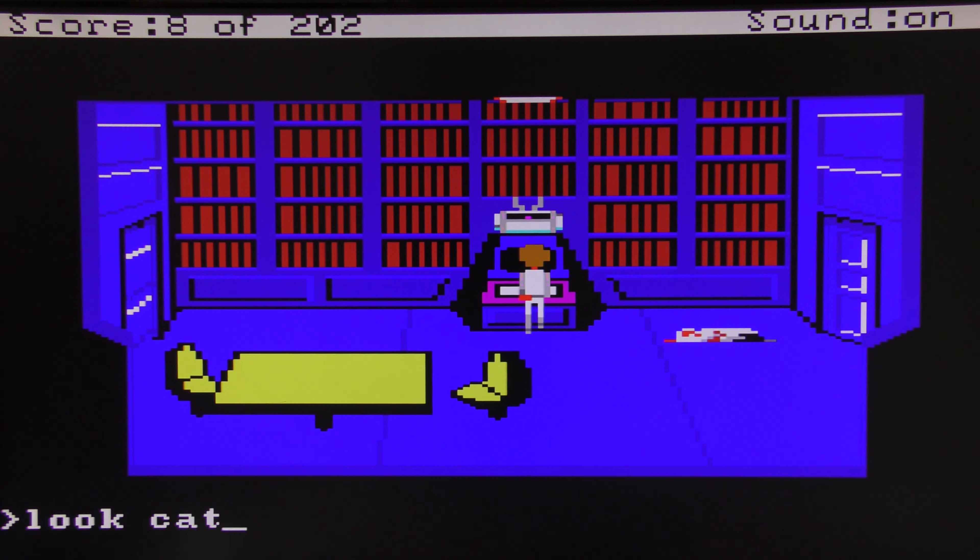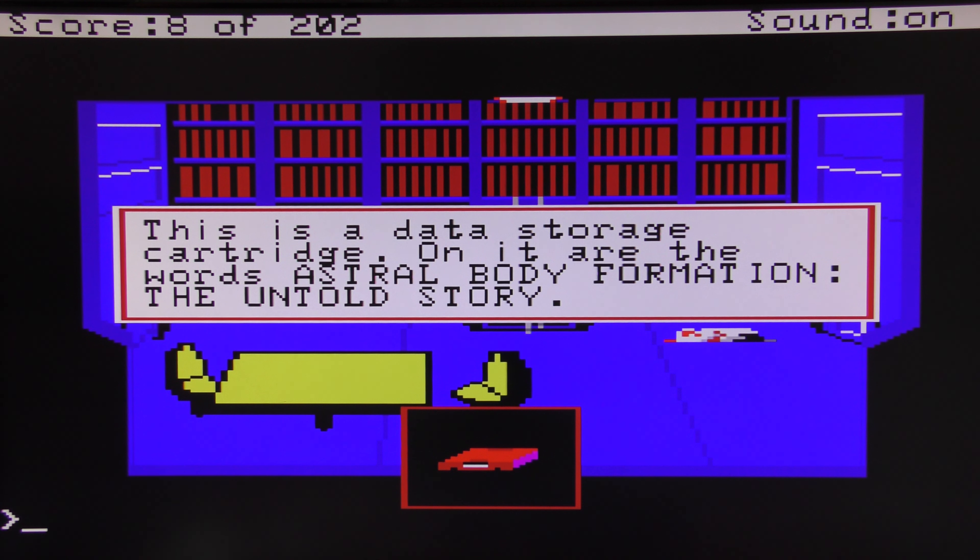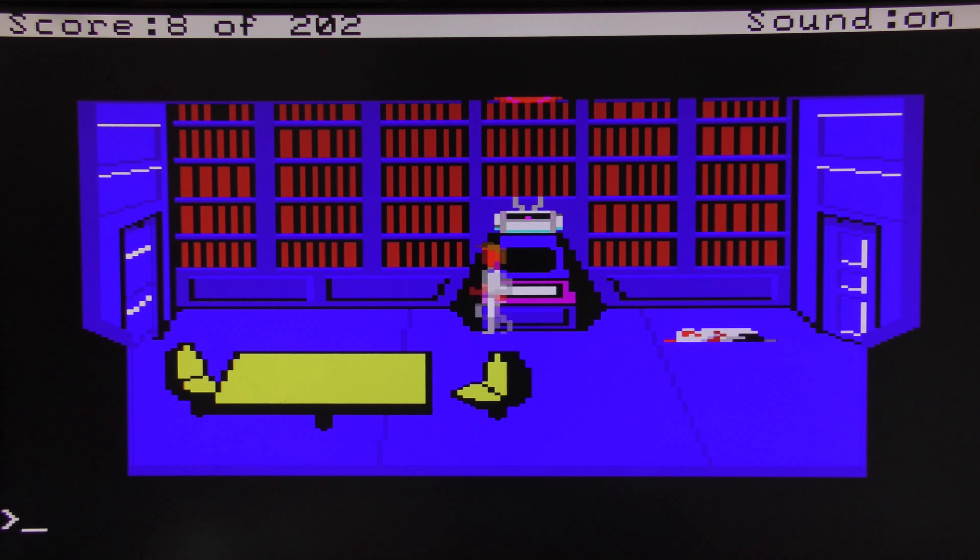Now if we have a look at our inventory, we're carrying a cartridge and a key card. Let's have a look at the cartridge — this is a data storage cartridge with the words 'Astral Body Formation: The Untold Story'. Who knows what that does at this point in time, but we've got it.